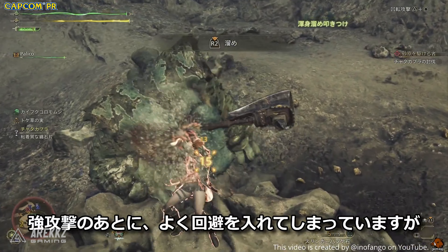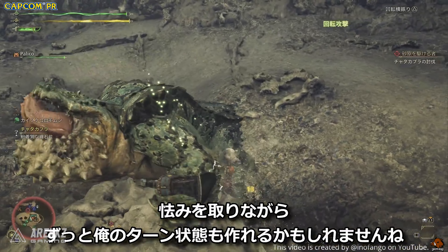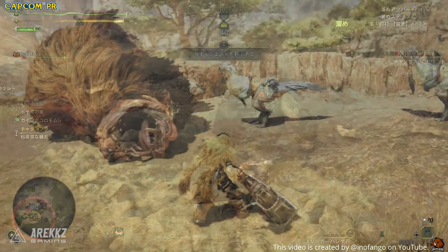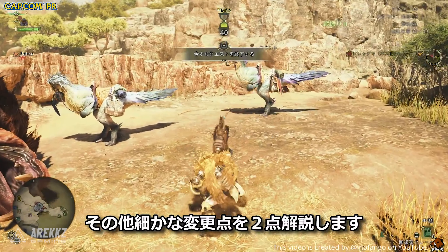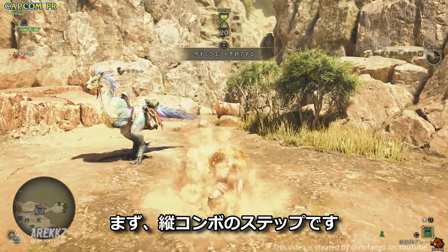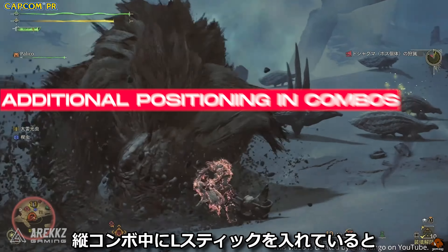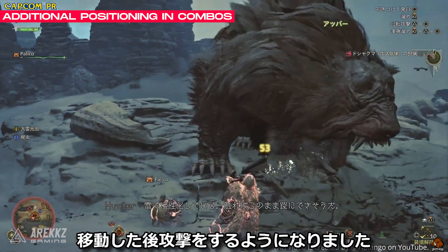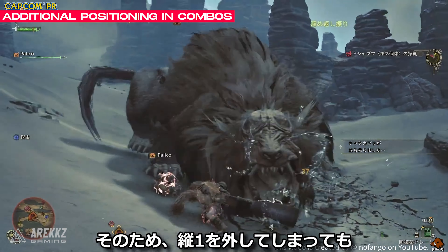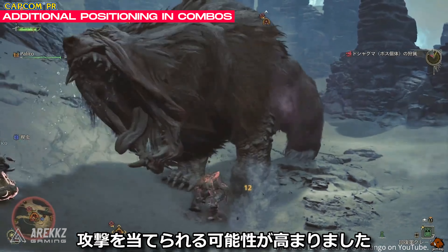A recurring theme throughout these impressions is that it was quite easy to miss a lot of things due to the range, but that was counteracted with the additional side steps and movements you can do while doing different moves. You can see the golf swing combo has both vertical steps forwards and backwards steps, as well as side to side. You have these different movement options even if you miss the initial or middle hit of the combo, and you can really see this in action against the Doshiguma and various other gameplay clips.